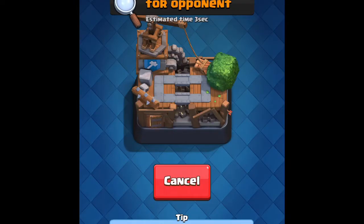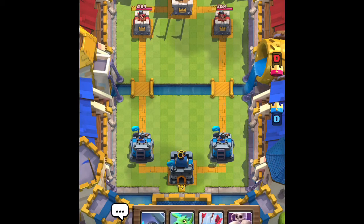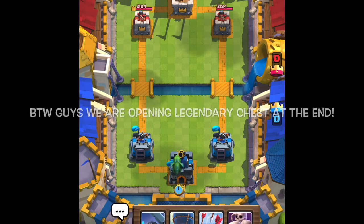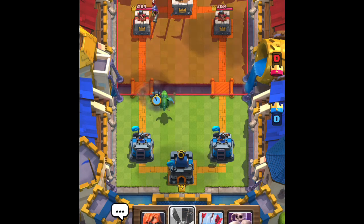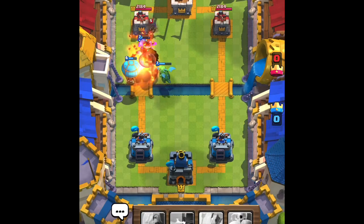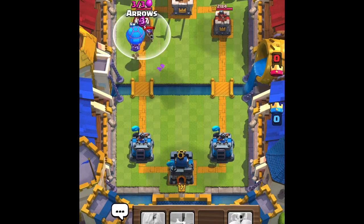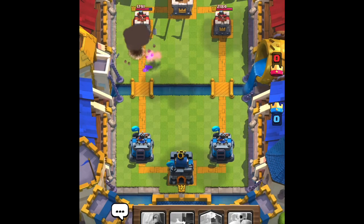Let's get into the second battle — we are in Rolling Arena. We're gonna be trying to push on this account to try to get to a higher arena. They're gonna go with a musketeer and some minions. We're gonna go with the baby D and a mini pekka as well as a balloon. Musketeer will walk onto the baby dragon, and we're gonna arrows the musketeer to make sure it dies to the balloon death damage bomb.